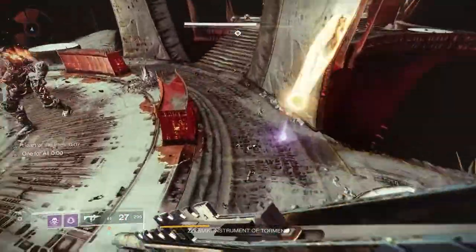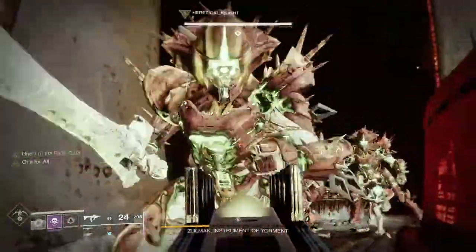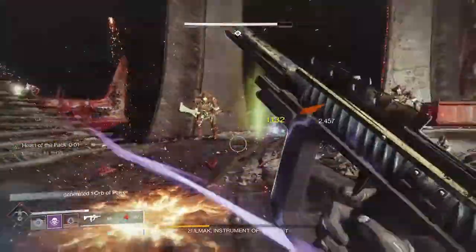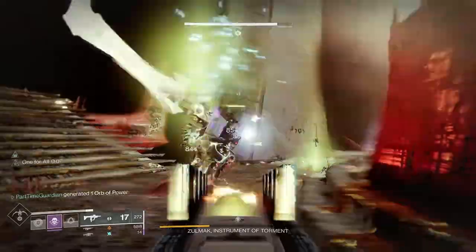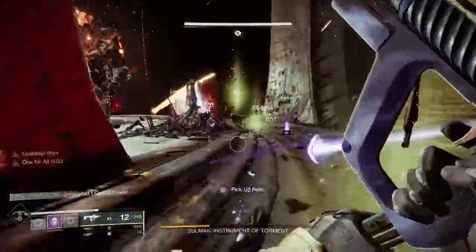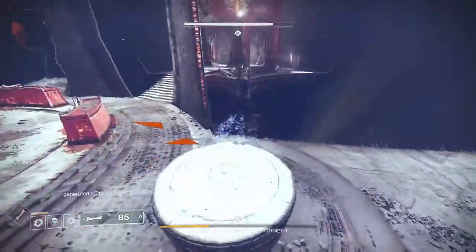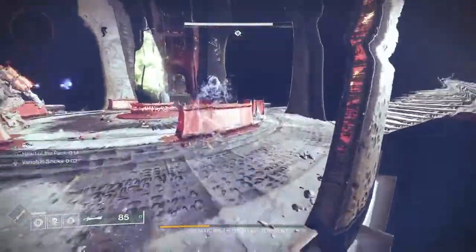First off, a couple of key concepts. Within Destiny, you have a soft cap, a hard cap, and a pinnacle cap. Your soft cap is what you get from just playing the game — just play, get drops, reach your soft cap. Once you get through the soft cap, you then want to push through the hard cap, and to do that you're going to play what we call Powerful Rewards.